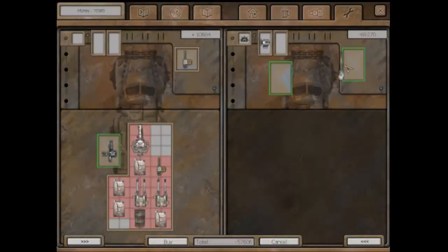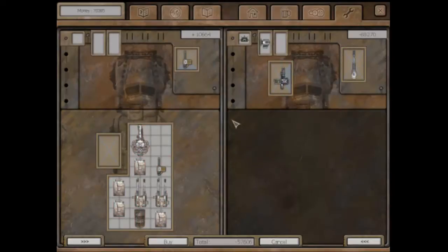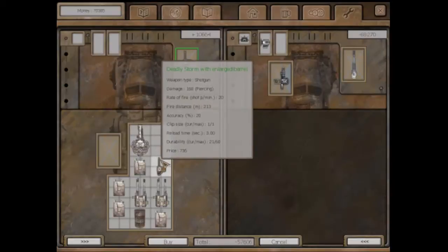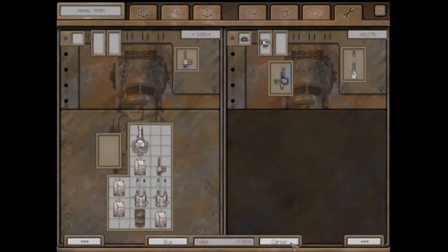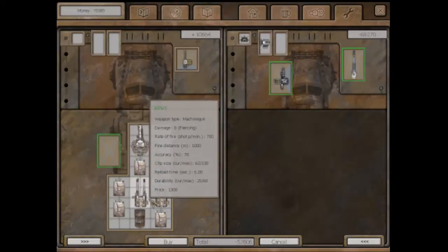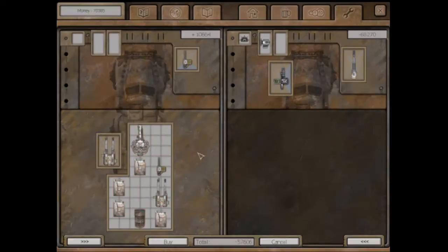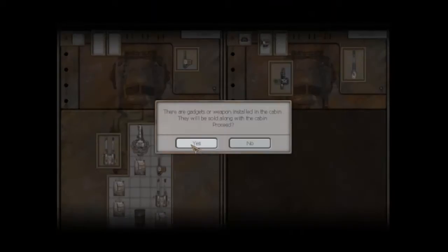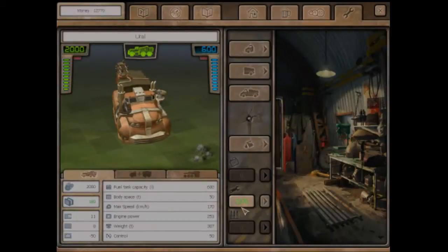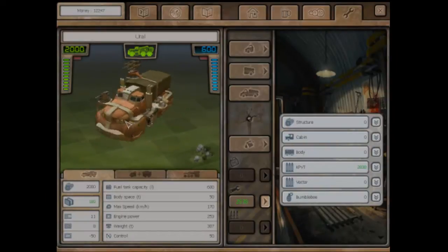I guess we can put the vector — the one that can get all the way around — and the bumblebee there. That's only going to cost me 57,000 total because I'm selling off the elephant gun. I can put one of these. That's better. I'll repair the vector. Look at how many guns we have now — we got the bumblebee over here.